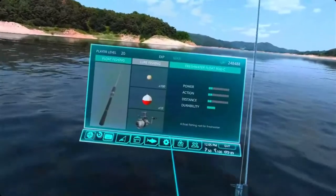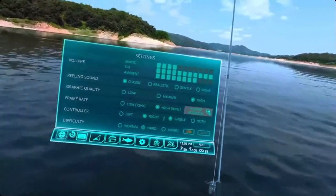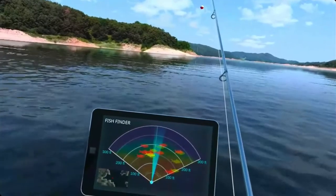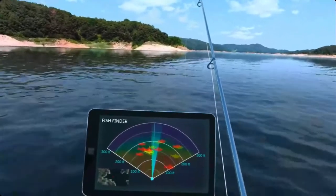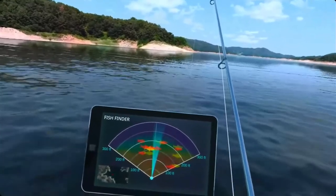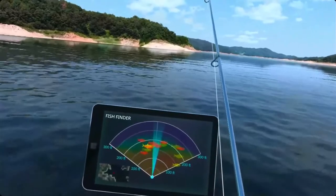Since we don't have any small red fish, we're gonna open up our settings and switch to normal, then go back to hard. Pick up your pole and look to see if you have a small red fish while you're using the dill ball. We're gonna reset the fish by going to normal and back to hard. You can also do this on normal — all you gotta do is switch from hard to normal to reset your fish. It'll be the same colors, so just continue until you find one.